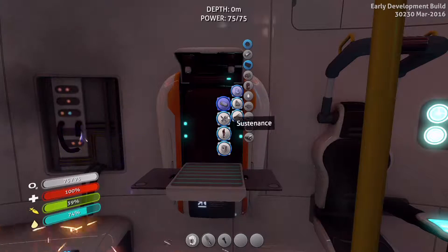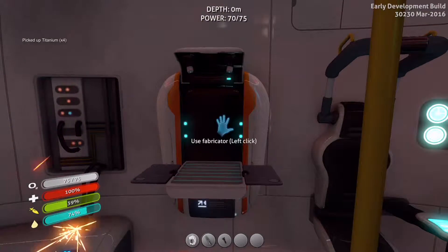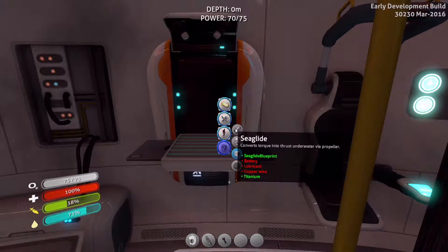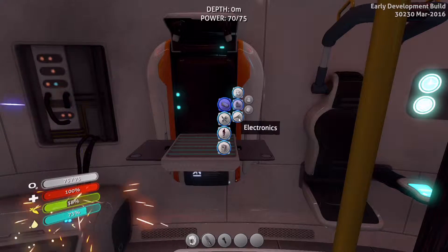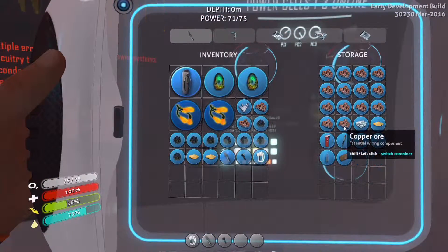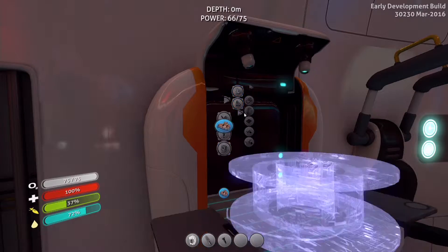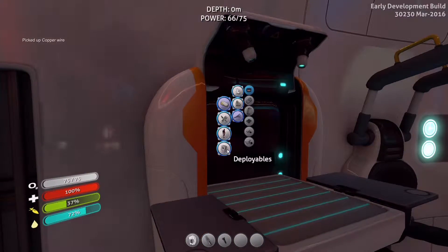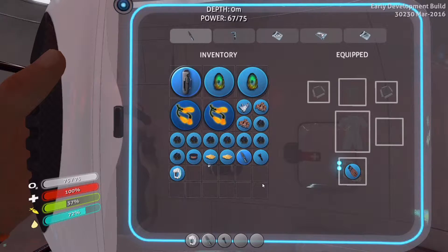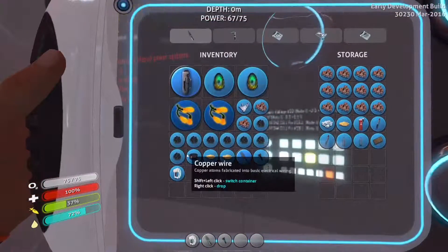What was it I was gonna make? I don't remember. I can make some titanium — nope, not any more than that. Now I remember — for the sea glide I need a battery, lubricant, and copper wire. Copper wire is not that hard to get, you just need copper. The other things were not hard to get either. I already have super much copper here, so let's make a copper wire. There's that done. I think I need a battery and a lubricant — those are pretty easy to get, but I can't right now. I need to put some stuff away and put some titanium in here.